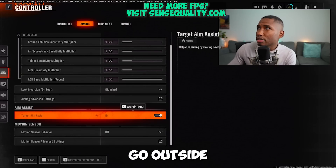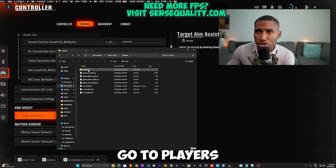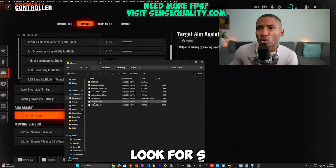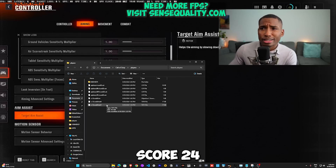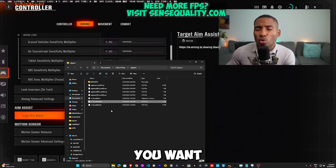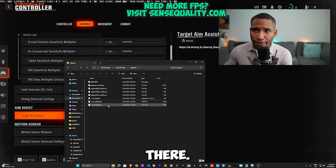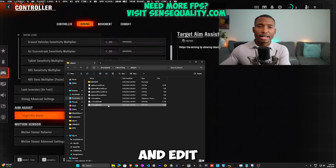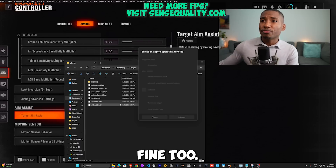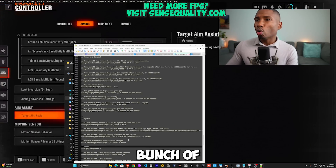Now go outside the game to your Documents folder, scroll down to Call of Duty, go to Players, and you'll see a bunch of random files. You're looking for a file named something like s.1.0.ca24.txt — this filename can change between updates. Pick the one with the lowest number suffix, or the one that just says .txt with no number. Open it and edit it with Notepad.